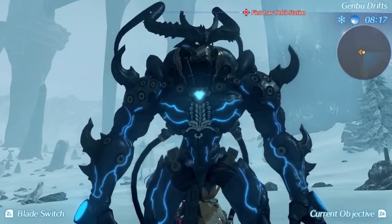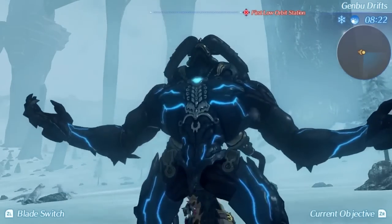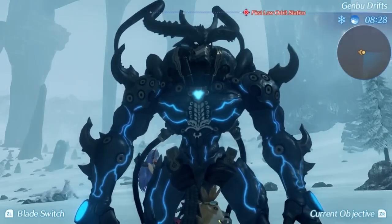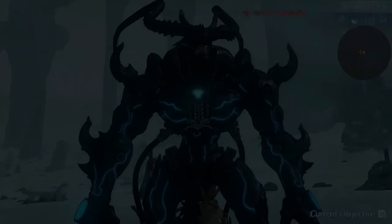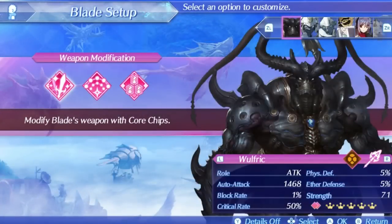Wolfric is basically guaranteed on every save file from the beastly core crystal obtained from the Elder Arachno fight. He often goes underappreciated and is not used to his full potential by most players, but actually manages to be one of your best blades early on, and even in post game his damage is nothing to scoff at. Wolfric is a Lance class attacker blade and unlike the previous two blades who could do basically everything, he sticks very closely to this role.